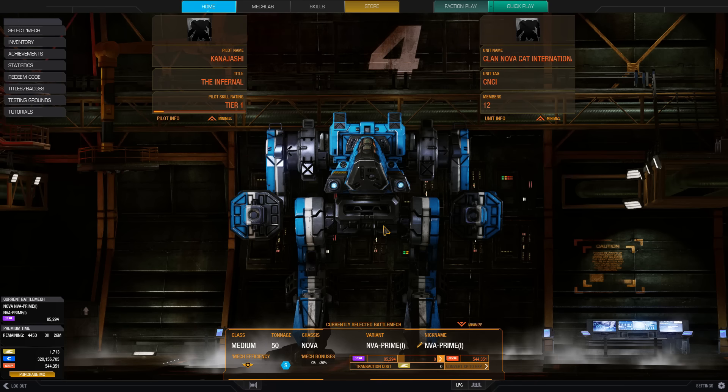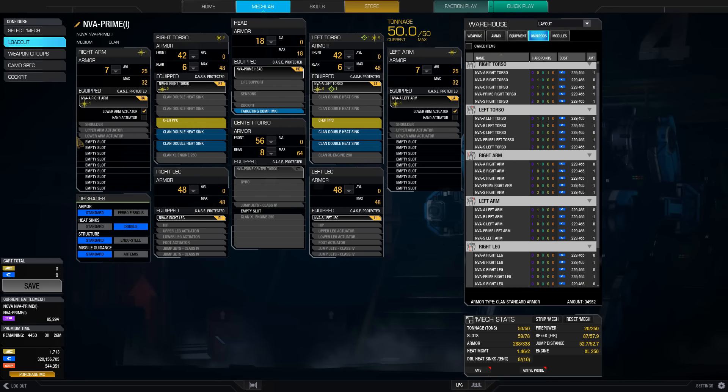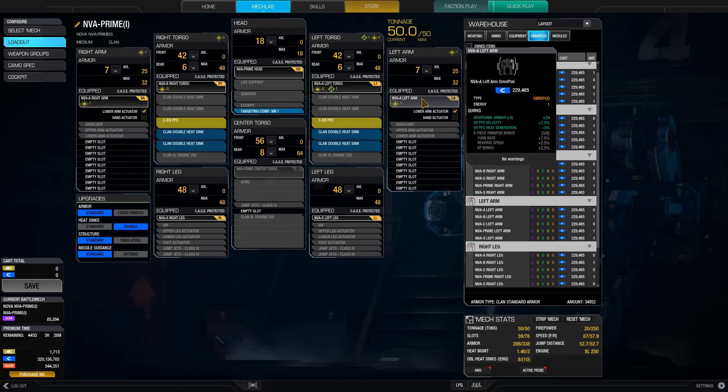You can shoot through some very narrow areas while playing with this mech. I've lowered the arm armor down to 7 on each side, and that gave me just enough tonnage to fit the two ERPPCs, four double heatsinks, and a targeting computer mark 1. The arms don't have much armor so they'll be a quick shield and then they're gone, but they're actually surprisingly durable. The left arm has an additional armor quirk of plus 24.